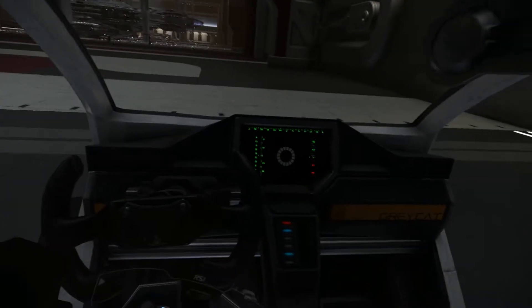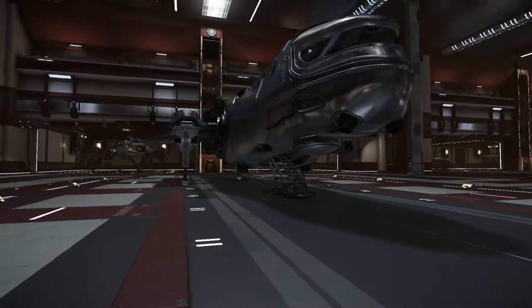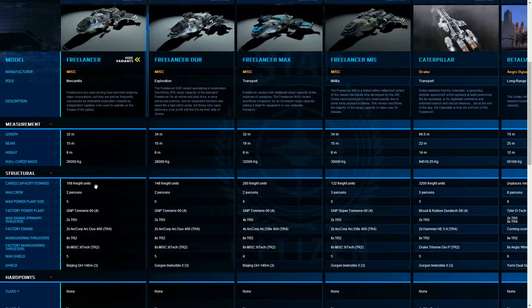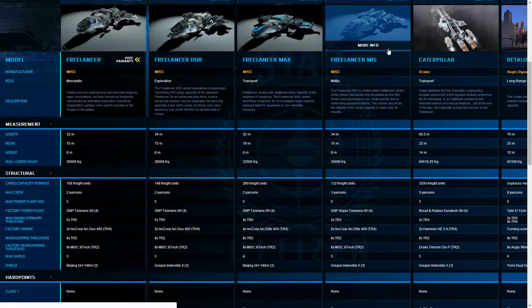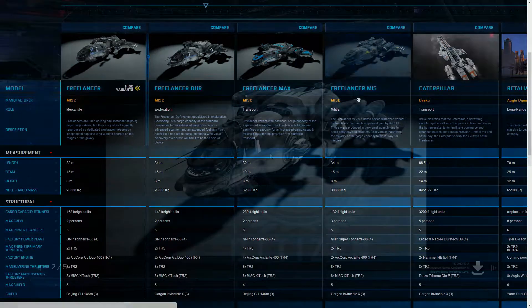Over the last couple of weeks there's been a sale going on for the freelancers — well, not exactly a sale, they're not any cheaper, but it's actually to do with three other variants of freelancers being available to buy now. I've not personally bought one myself as I'm saving my money, but my freelancer is still in the hangar. On the Roberts Space Industries website you can now see the three variants listed and check out all the stats and main differences between all four models of the freelancer.